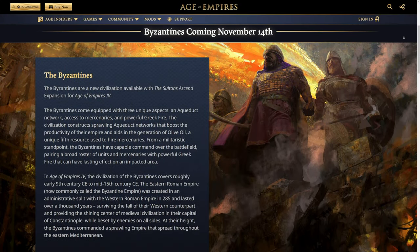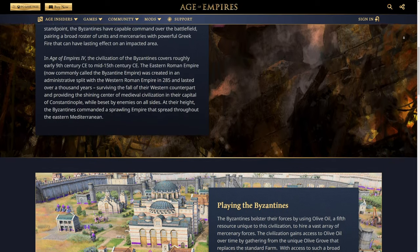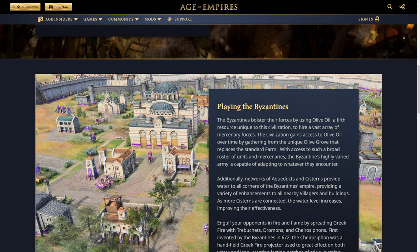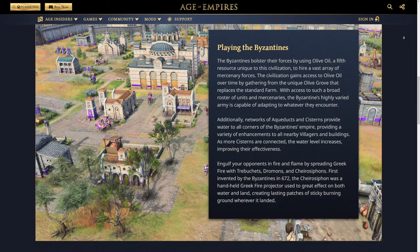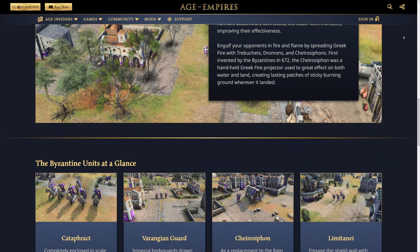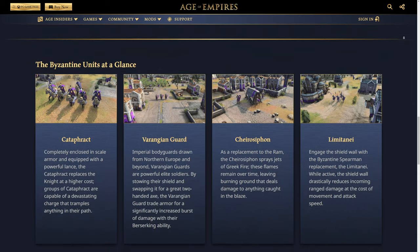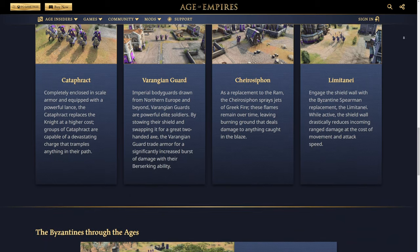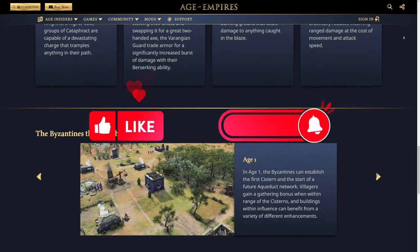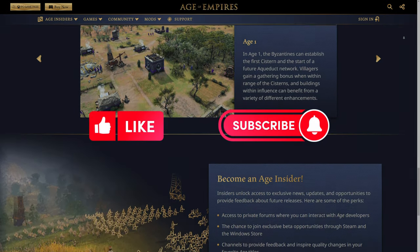That's pretty much all I have to say about the Byzantine preview. I am incredibly hyped — I can't be more excited. They got a lot of these units so right, and a lot of these structures and mechanics are almost exactly what I was looking for. A few things are a little bit weird — I'm not the biggest fan of the mercenary mechanic, especially building siege units from other civilizations, and some of the names are a little iffy. But overall I'm a big fan of what I'm seeing here and I can't wait to play this faction. If you found this interesting, please leave a like and subscribe — I have so many more things planned for you guys. Thank you so much. I'll see you next time. Stay frosty and stay chilly.